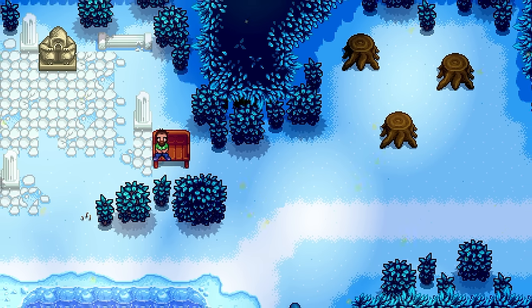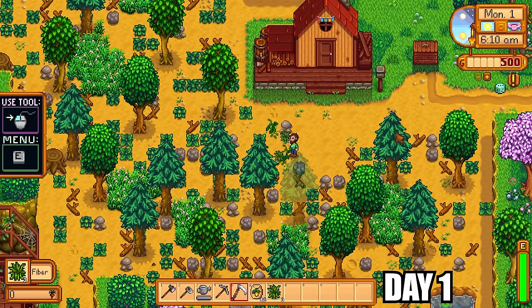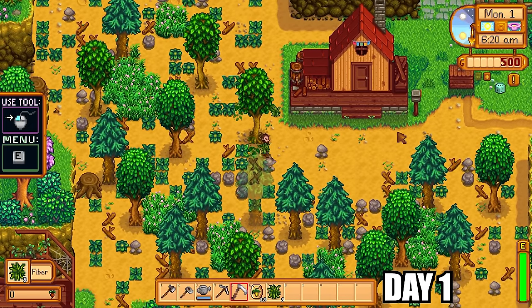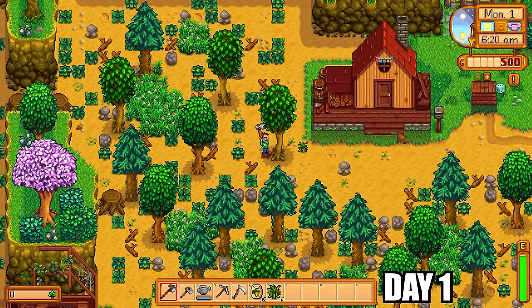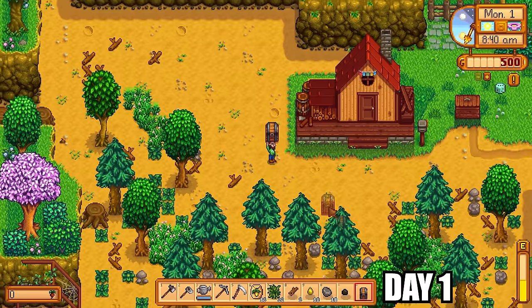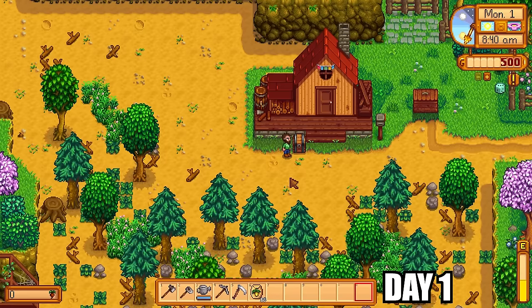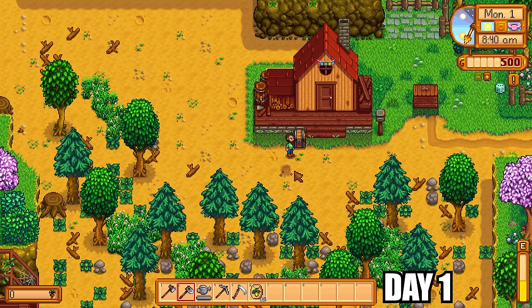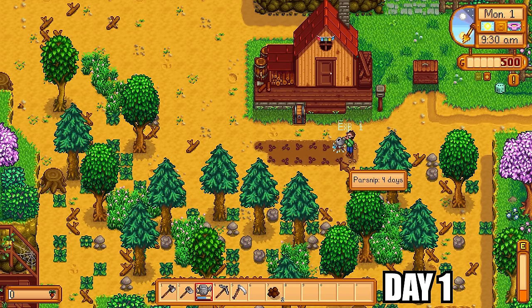Make sure to like and subscribe, it helps me out a ton. Let's jump straight into the action. It is day one on our Four Corners farm. We start by whacking some weeds, cutting down some trees, and making our usual chest to store items. Once the chest has been placed, we run around the entirety of the map to collect as many forageables as possible. Before that, we till the ground and plant our free 15 parsnip seeds.